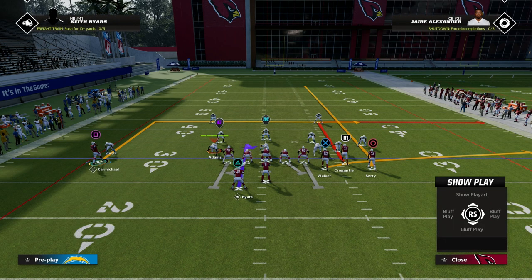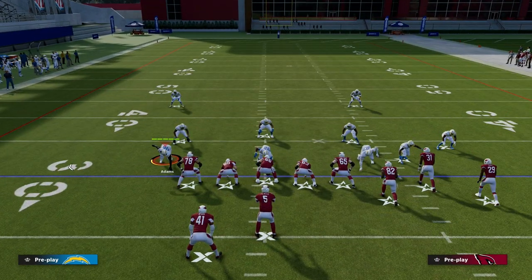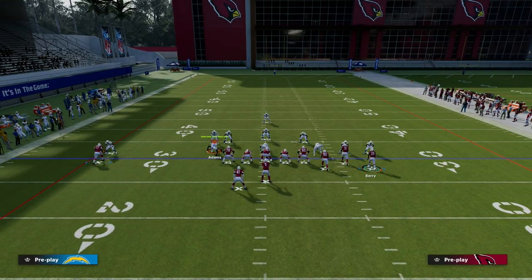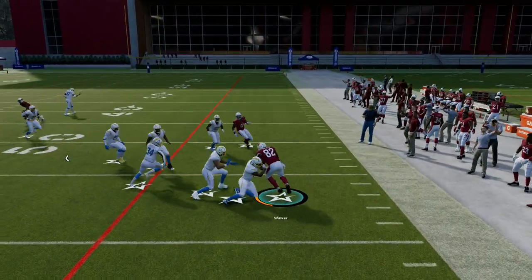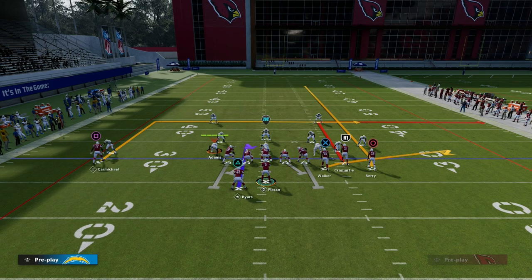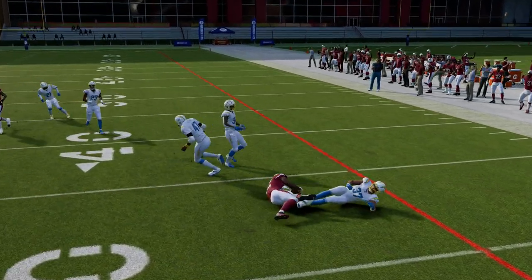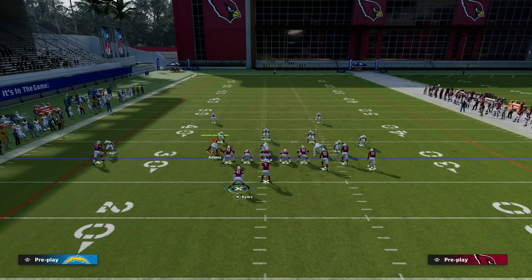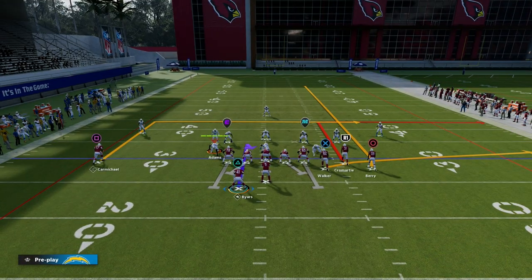Now, why is Flood so good? Flood is so good for a couple of reasons, but really the biggest reason is — if you watch this real quick, I'm going to jump into a Cover 3 — we have this high-low on the right. This high-low is critical, and Flood is one of the few plays in Bunch that consistently has a really good tight end flat route. You'll see right here, I'm going to hot route this tight end to a flat. He's not going to run as fast, and he's not going to have the best animations in terms of how he runs after the catch. Because of that, this flat route to the tight end is really, really effective because they have to play hard flats to defend it.